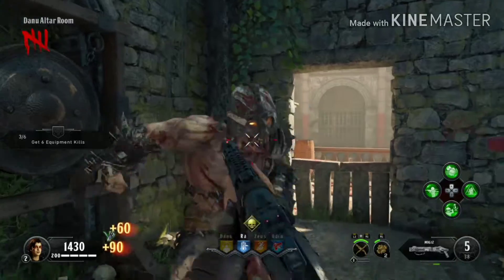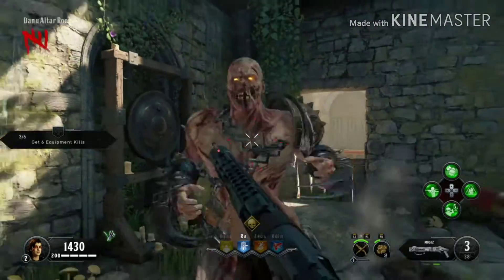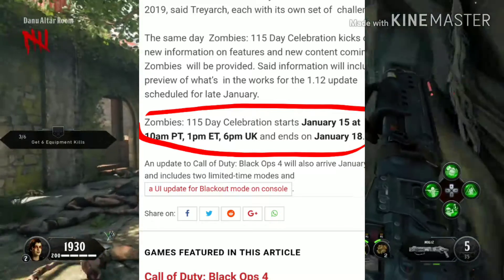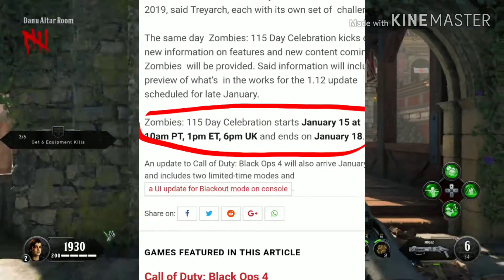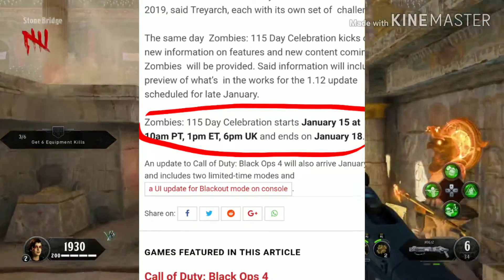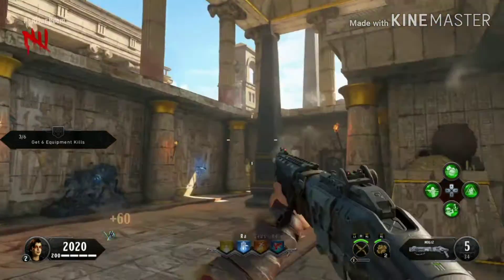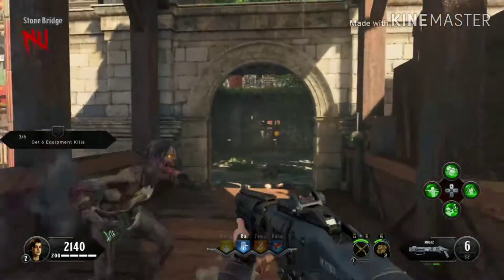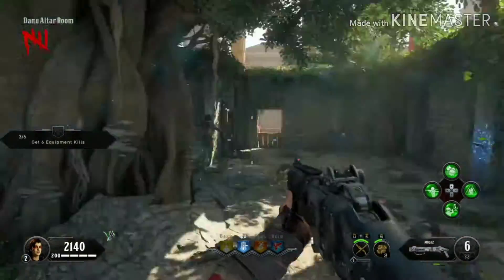So if you guys don't know when the Zombies 115 Celebration starts — it will start January 15th at 10 a.m. Central Time, 1 p.m. Eastern Time, and 6 p.m. in the UK. It will end on January 18th, so we have three whole days to complete all these challenges and get all these gauntlets done.